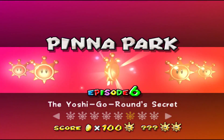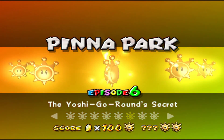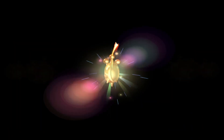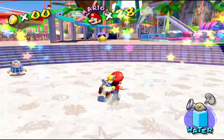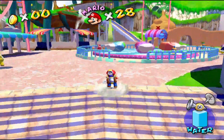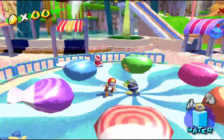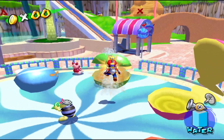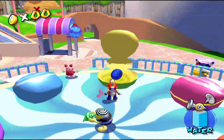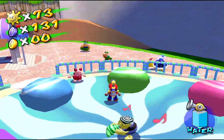The rest of the blue coins are going to be found in the Yoshi Go Round's Secret, Episode 6. As you enter the park, there are going to be some blue coins to the right. The first one is in this little merry-go-round thing — or shell ride, whatever you want to call it. You open up the green one and a blue coin appears. There's blue coin number 11.